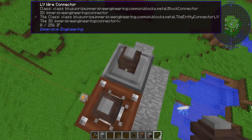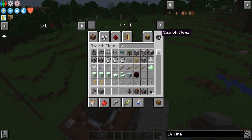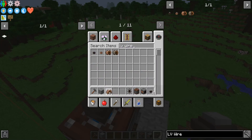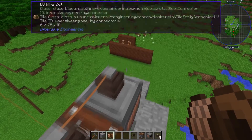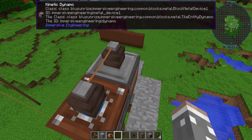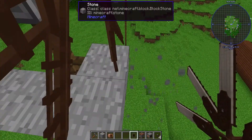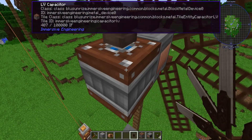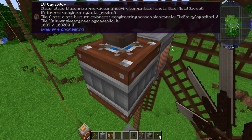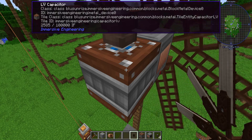Now put the LV wire connectors up here — these are low voltage wire connectors. Then take an LV wire coil and connect them; this will provide the least amount of loss. Once you have that, pop over to here and place your windmill, then destroy your pillaring blocks. As you can see, IF or RF — depending on your mod pack — is loading in. Pretty cool!